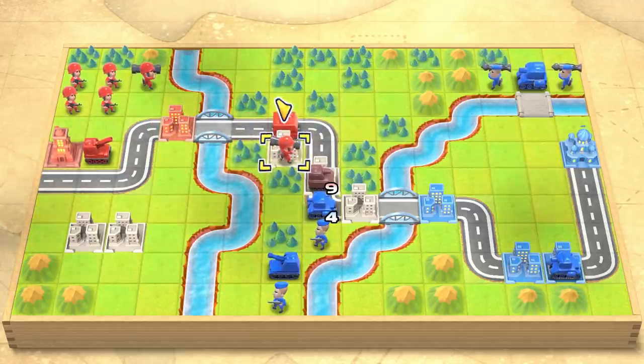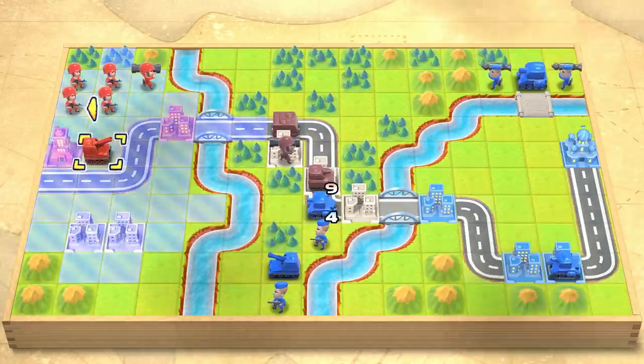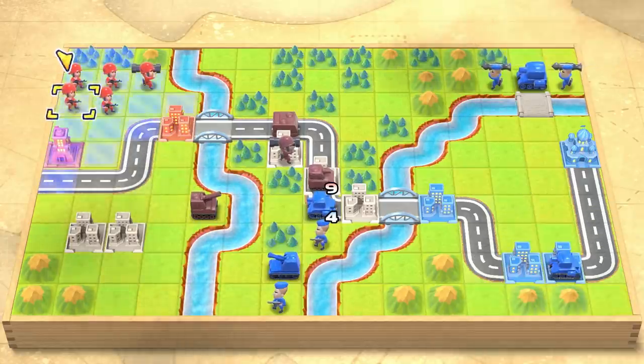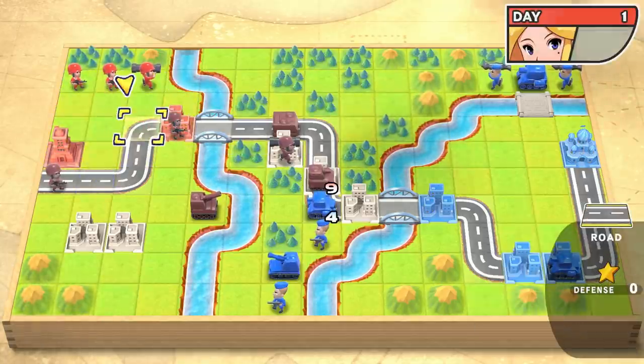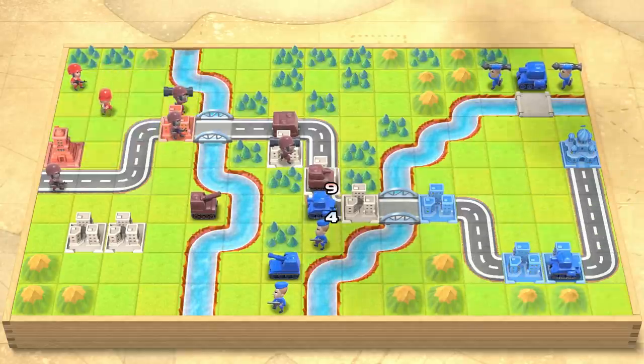And adorable! You can kind of see the edge of the map looks like a board, too, which is really cool. This grid-based system might look familiar to fans of Fire Emblem, and it is similar, except in this game you actually control squadrons of units instead of individual characters, which obviously has its own challenges, as Dee's going to show us.